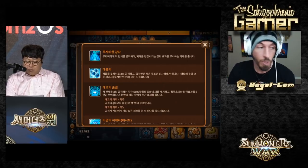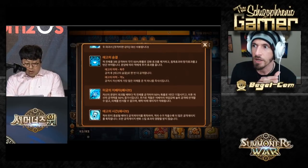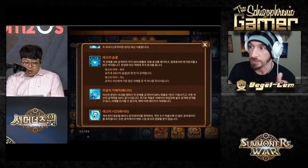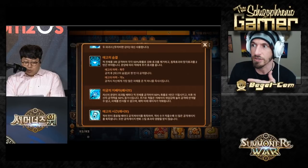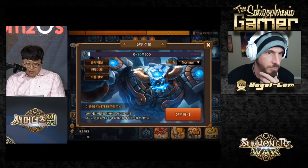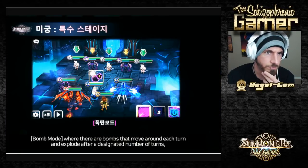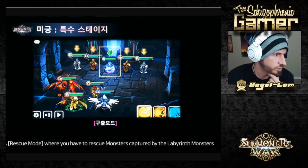From what I understand, the fuller nodes are gonna be the regular stages. There are five different modes to the normal stages. One is a time limit where you have to clear as many stages as possible fast. The second one is a bomb that moves from unit to unit. There's another stage that is a rescue mode as well.